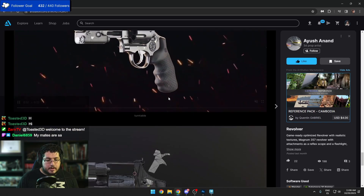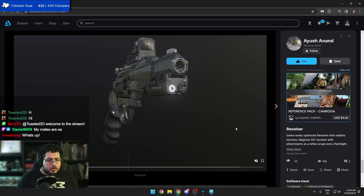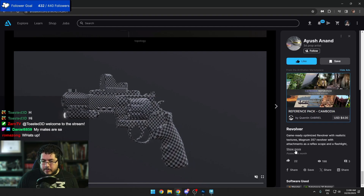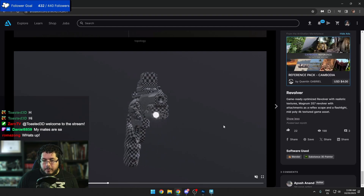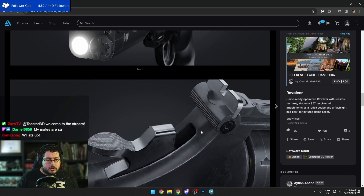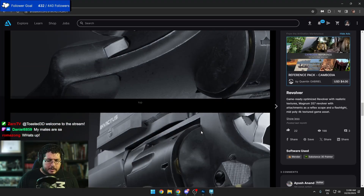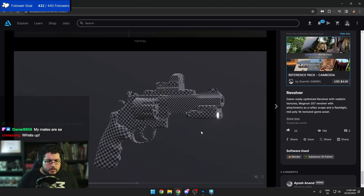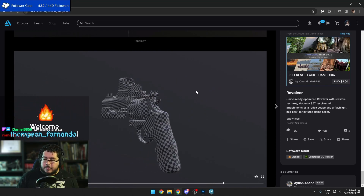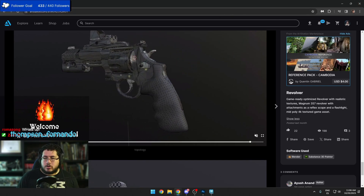The decimation looks good. The only thing we're missing is the poly count — I don't see a poly count anywhere. It would be nice to add that number on one of the renders. I can see it's a 4K texture, which is fine, but the polygon count should be visible. Good job, Anand — that's really really nice.